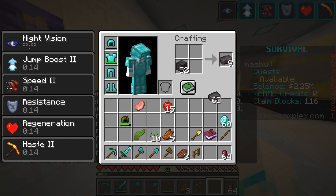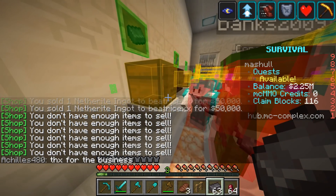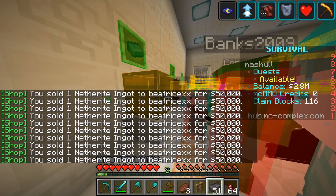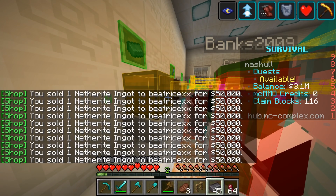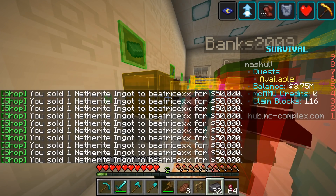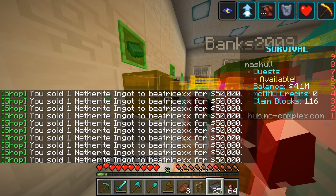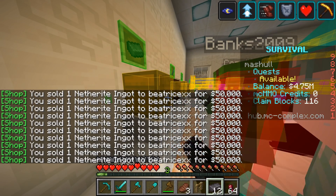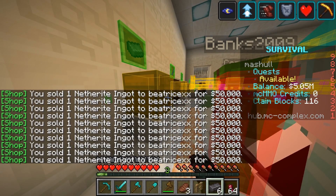That's 6.4 million per chest, but divided by two obviously — 3.2 mil is taken away from his balance each time. That's like 100 mil we're draining this guy — like one sixth of his balance. This is giving us money too that we can spend on stuff.